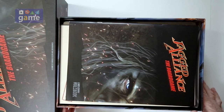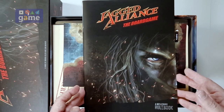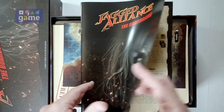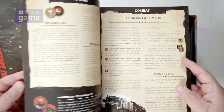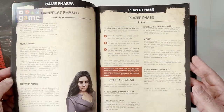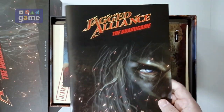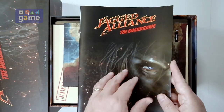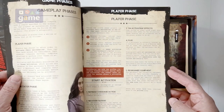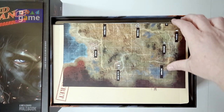It's a nice thick cardboard box. We'll start out with the rulebook — Jagged Alliance the board game rulebook — and it is 40 pages, full color, glossy. The studio lights are reflecting here; it's a glossy rulebook inside and out.